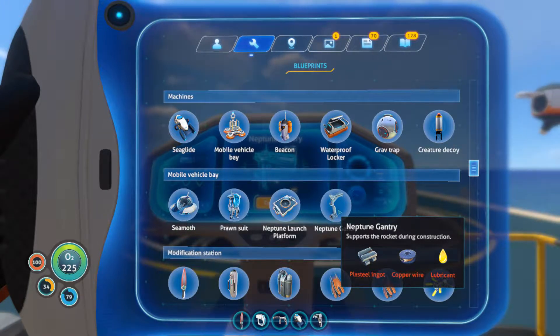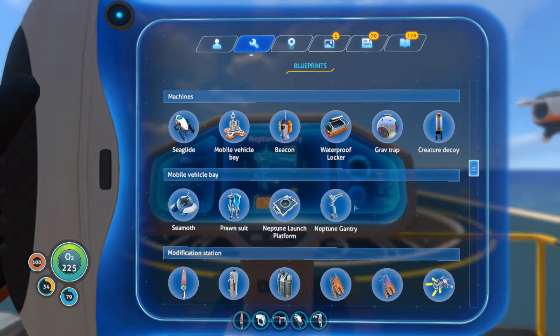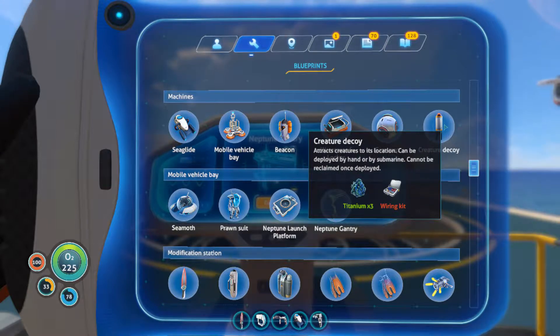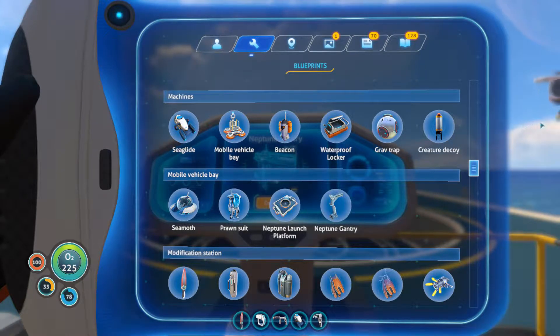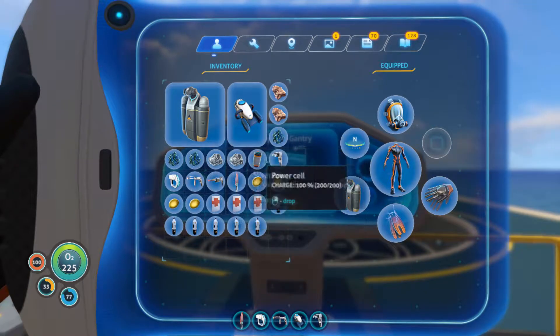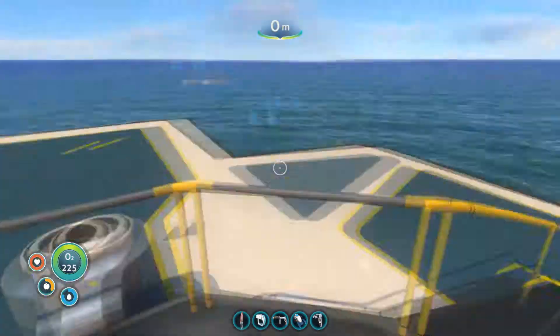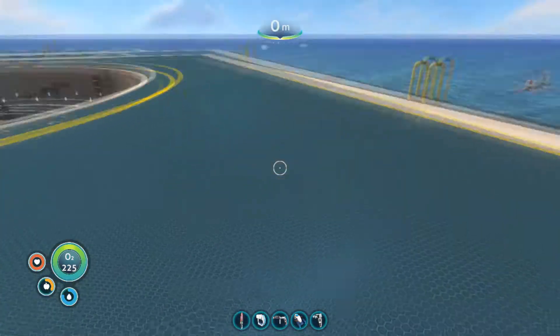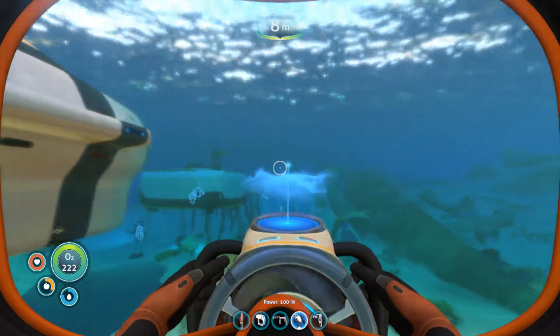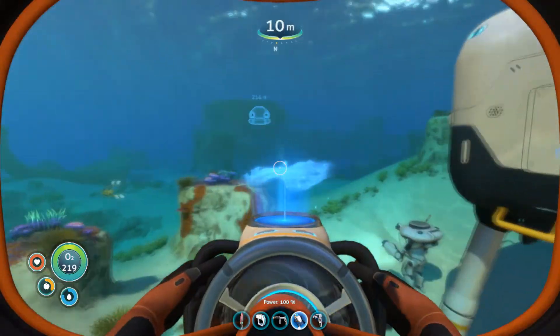Let's listen to that radio message and look at making these parts. We have another blueprint - the Neptune gantry supports the rocket during construction. Now there's something I didn't notice the last time but noticed during editing: the creature decoy we need in the Cyclops is right here. I looked at it probably five times and didn't even see it. All we need is titanium and a wiring kit to make one. A wiring kit is two silver, so we've got to find a bunch of silver and some titanium.